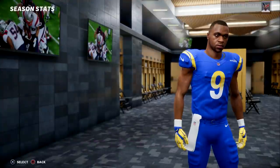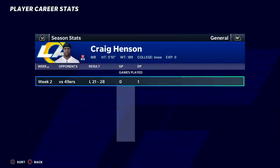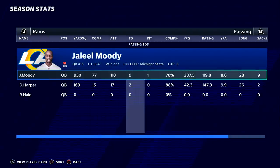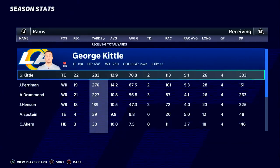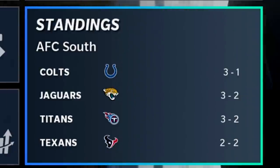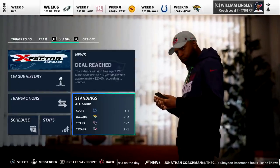Greg Henson isn't seeing the field — he must have been hurt. He didn't even play in week one and played one down in game two. They've thrown for 11 combined touchdowns this year — nine for Jaleel Moody. Going into week six after our bye week, the Texans are actually in last place. Everybody else is above 500. Could this be the most competitive year in the AFC South we've seen?